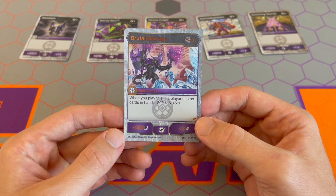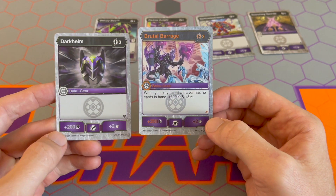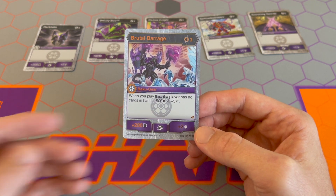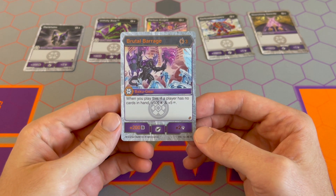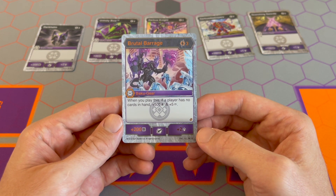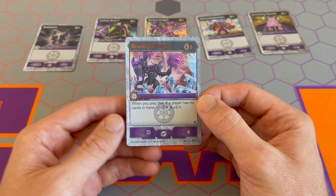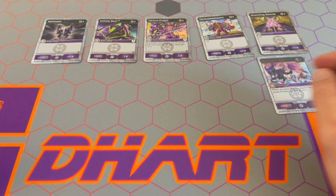Then we have Brutal Barrage from Fusion Force, three cost for 200B and two damage — same base stats as Dark Helm. But you get a bonus when you play this: if a player has no cards in hand, plus 500B and five damage. If you're playing Darkest and Pyrus factions, Darkest can focus on making your opponent discard their cards, and Pyrus can focus on you playing a lot of your cards. As long as somebody has no cards, you get the 500B and five damage the turn you play it. If you don't want that strategy, you just run Dark Helm — or run both since you want that gear in your hand.